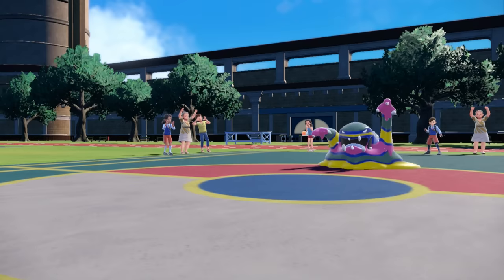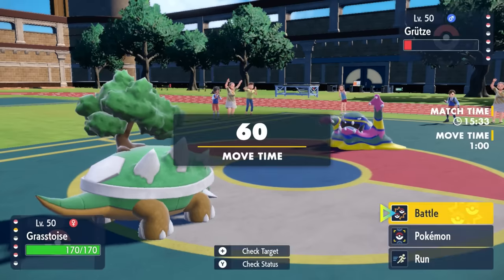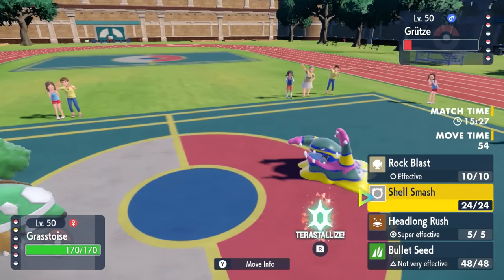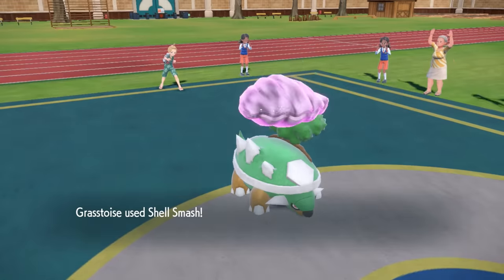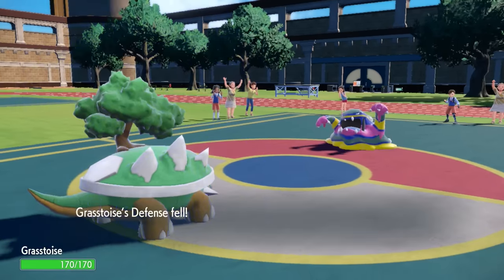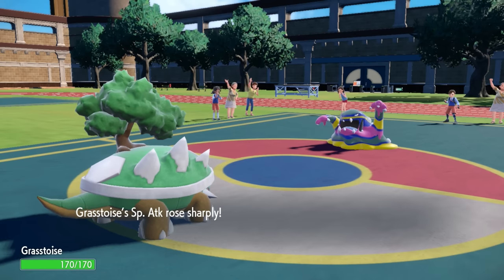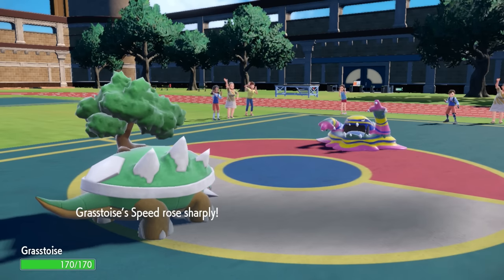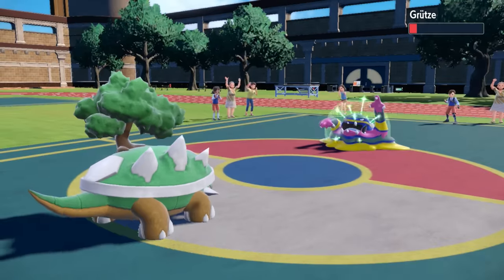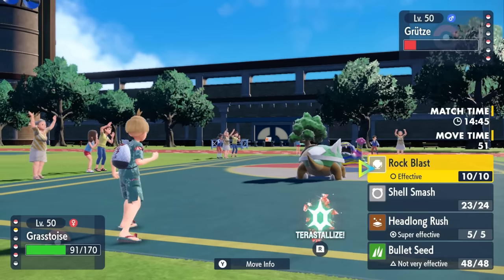Now it's absolutely time — the Grass-type beast is coming in and we are ready to start tearing things up. Looking at the remainder of their team, I'm feeling pretty confident that if I can get a Shell Smash, Torterra can start to go off and might just win me the match. I know I can take a hit from Muk, so I go for Shell Smash right off the bat. It lowers my defenses, but a neutral Poison Jab I should be fine. We boost Attack and Speed — now I'm faster than their entire team, and with my Loaded Dice I'm positioned very well.